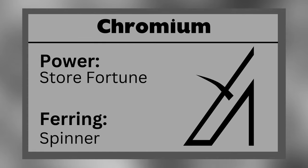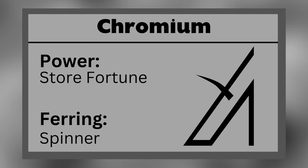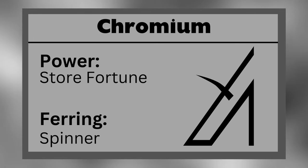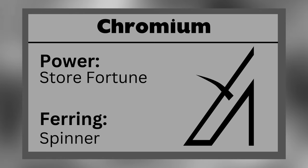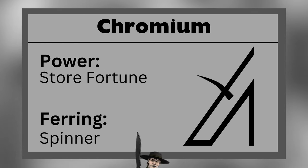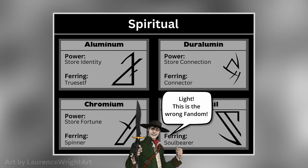Chromium allows a Feruchemist to store fortune, making themselves unlucky while actively storing. They can tap their chromiummind at a later time to increase their luck, which could be particularly useful for making money through gambling. A chromium Ferring is known as a Spinner.